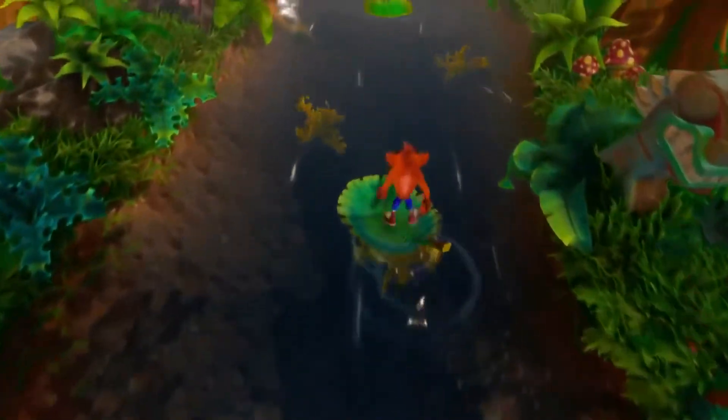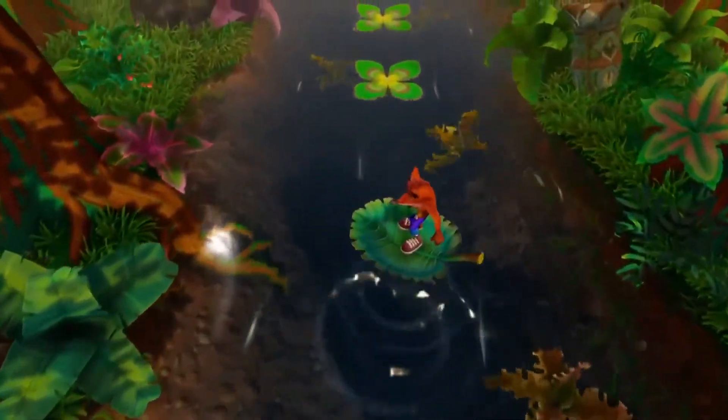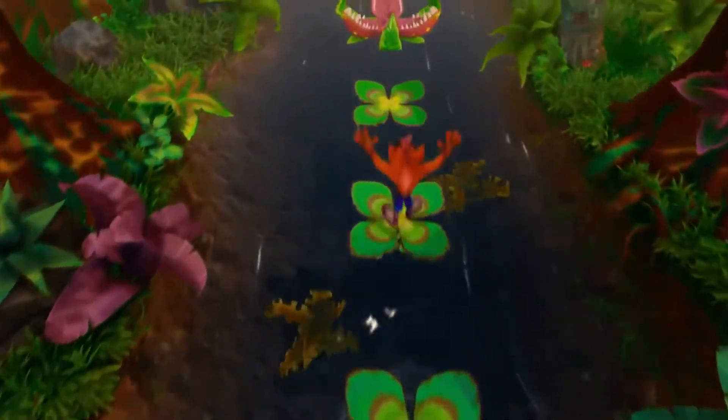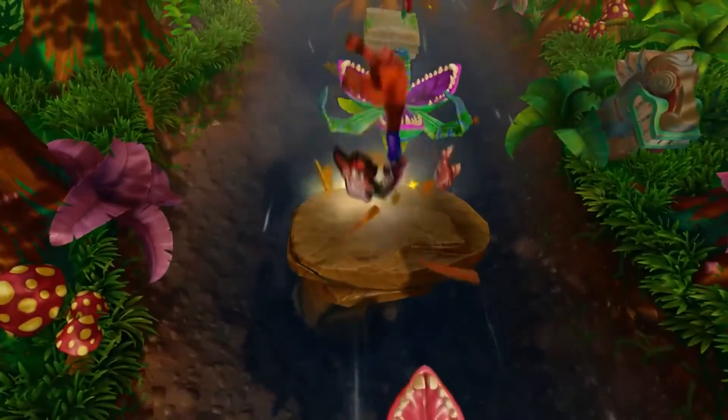In fact, the water tech was developed specifically for this title. This includes new splashes that help the player with tells — for example, you can see the rippling effect just as the lily pads are going to sink, so you know when to jump.